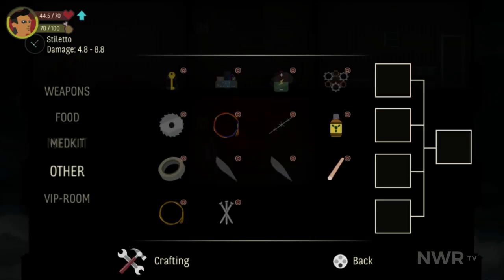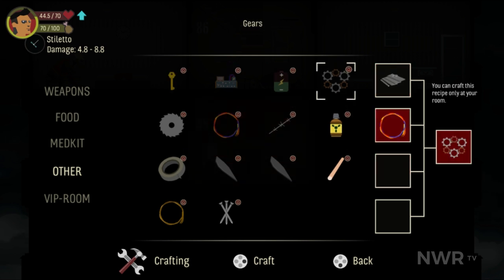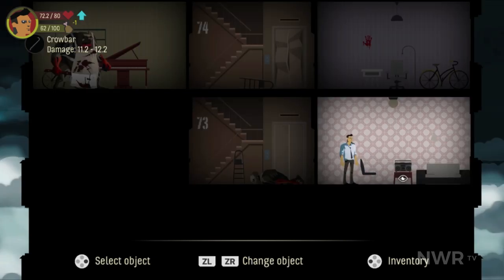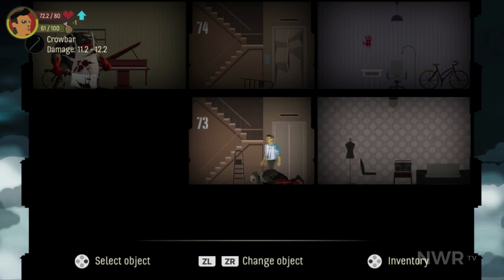Sky Hill also features your usual survival crafting system that allows you to build stronger weapons, other crafting materials, medical supplies, or even upgrades for your top floor suite. For the most part, Sky Hill is your usual survival fare, but a few notable flaws did affect the experience on multiple occasions.